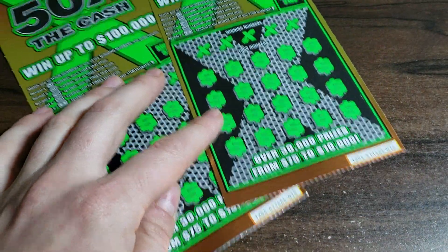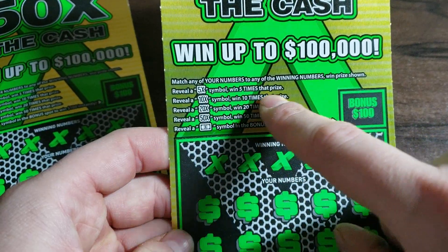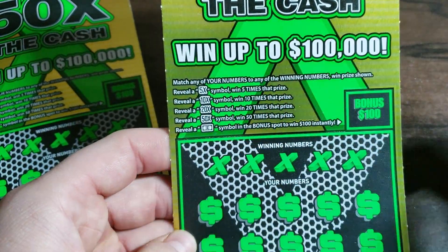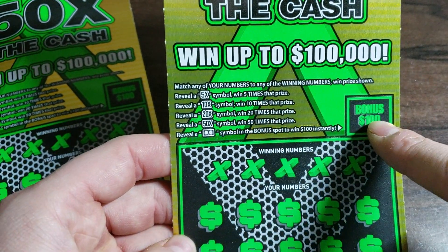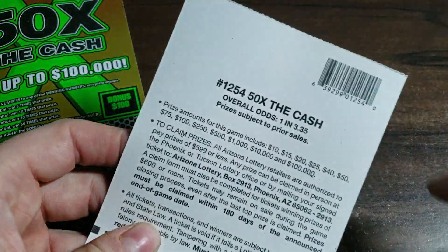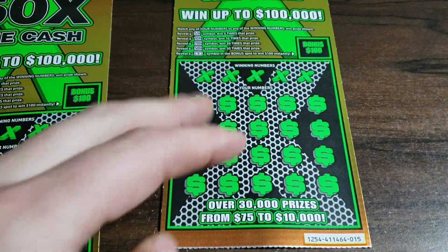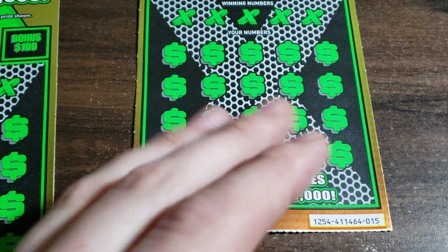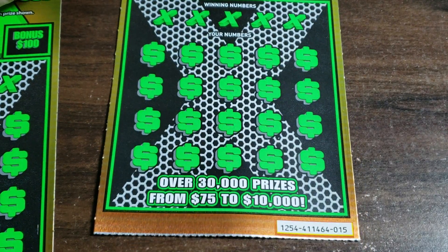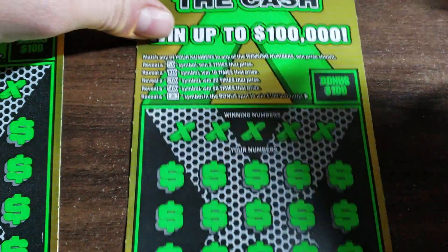So we got two $10 50x The Cash tickets. Match and win — 5x, 5x, 10, 20, 50 times. And then if you find that dollar bill over here, $100 instantly. Tickets 15 to 16, odds are 1 in 3.35. There are also second chance drawings, so that'll be cool — $30,000 prizes from $75,000 to $10,000. Nice.